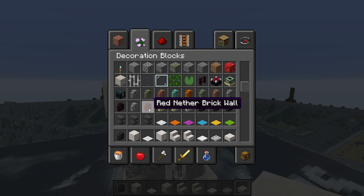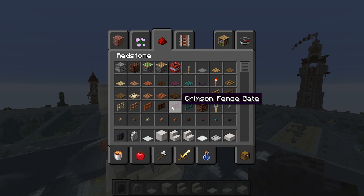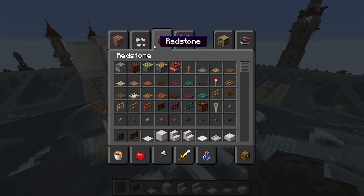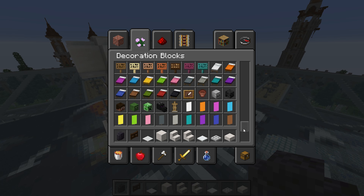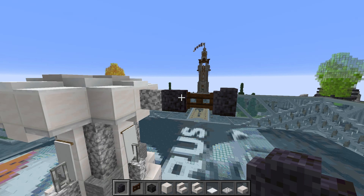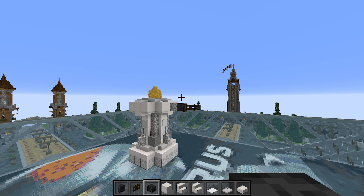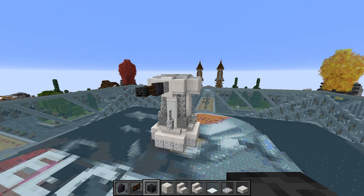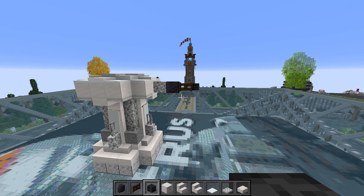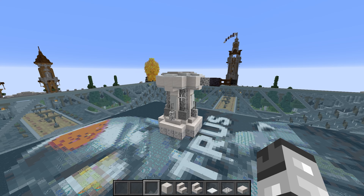Now for the turret on top: use diorite wall, then a polished blackstone wall, then a dark oak fence gate. This next bit is subjective — you can use either a wither skeleton skull or a polished blackstone wall depending on how thick you want the barrel to be. Either option works; I actually kind of prefer the thicker look, so I might leave it like that.